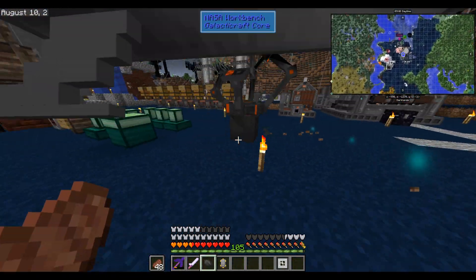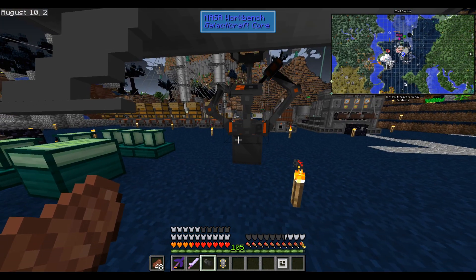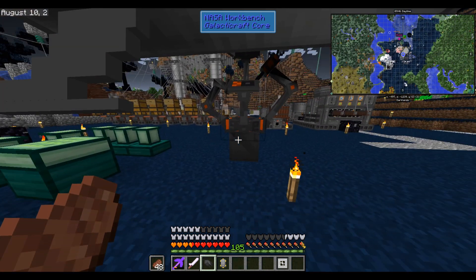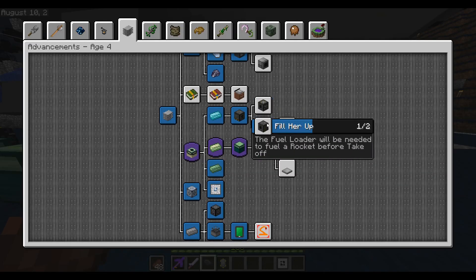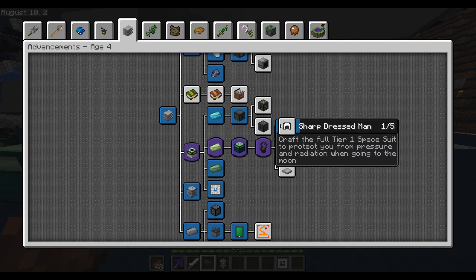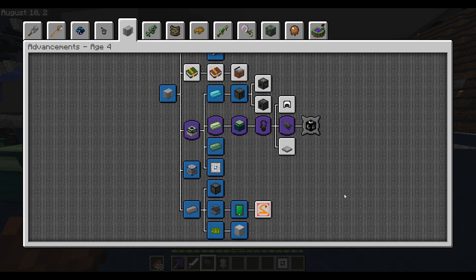We still have a few steps left before we're ready to launch this rocket, so I'm just going to hang on to it for now. Let's wrap up this episode here — we were able to get our way to the rocket, and with a little bit more work, creating some oxygen and fuel and a spacesuit, we should be able to launch our way to the moon pretty soon. I hope you enjoyed this episode and I hope to see you in the next one. Take care, bye-bye.